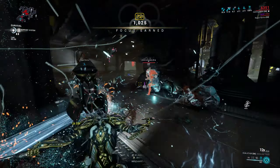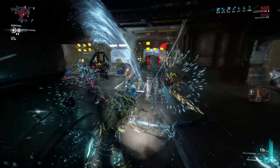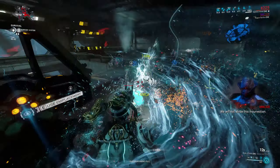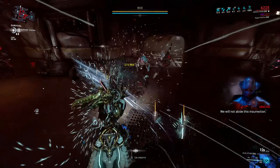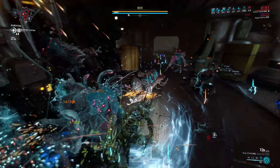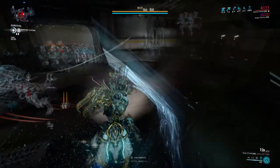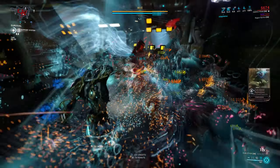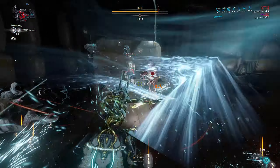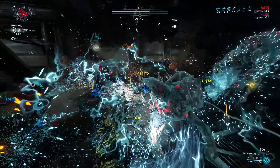I'm definitely going to recommend the Dual Aether — they're absolutely fantastic to begin with. You can do pretty much everything with them even without a riven: you can blast through the entire star chart, do nightmare fissure missions as well as sortie missions, jump into arbitrations, and even do Steel Path. They actually shred acolytes really well. And on top of all of that, if that's not enough for you, you can get a riven, which isn't gonna be super expensive because the Dual Aether are not very popular and extremely underrated. I don't actually remember if I ever saw anyone with the Dual Aether in the game.